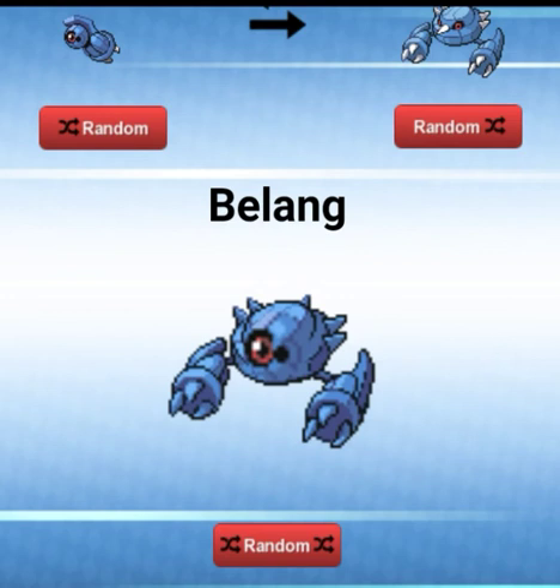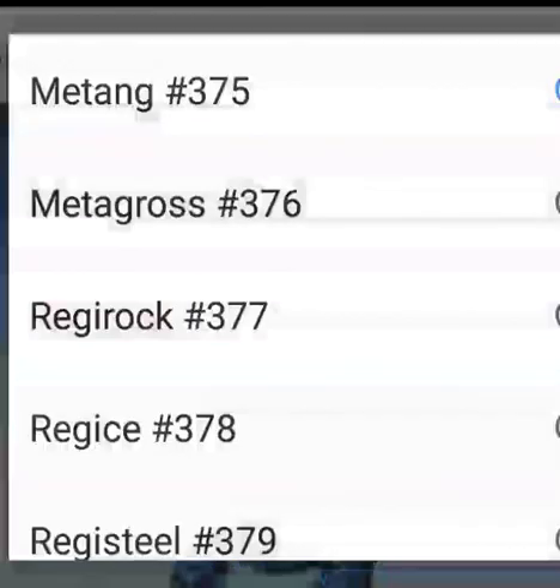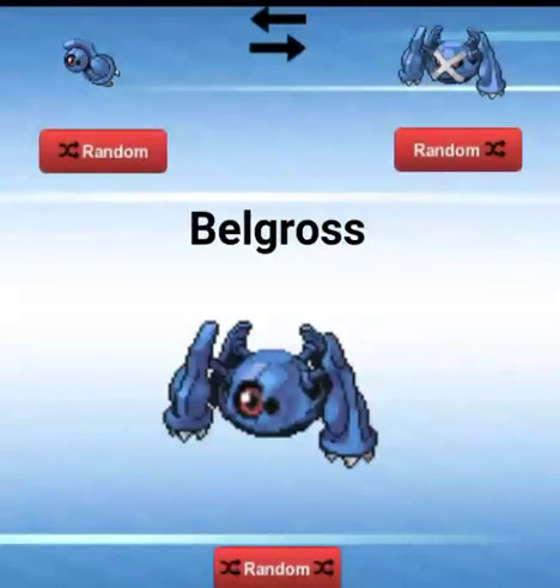A Bell-Ang — this is literally what we thought Metang would look like when it evolved. We thought it was gonna keep like its one eyeball. We got Bell-Egg. A Bell-Gross — that actually looks pretty cool, not gonna lie. They could have kept literally the one eye and it would have been super dope.